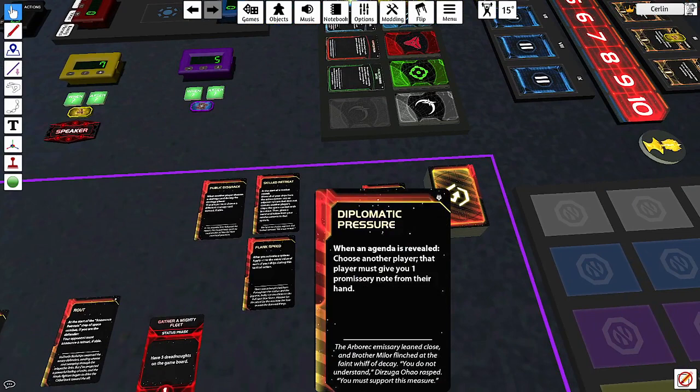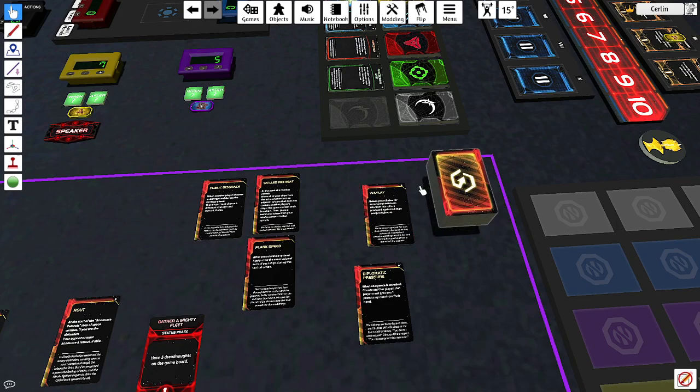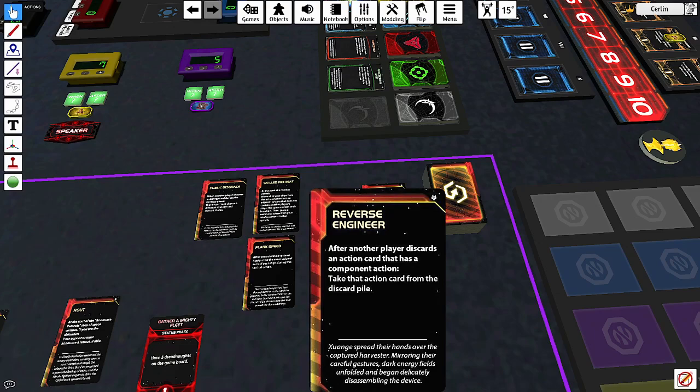There are also agenda phase cards — I'll do a full video on the political phase later. For example, 'Diplomatic Pressure': when an agenda is revealed, choose another player — that player must give you one of their promissory notes. Somebody played this on me last game and forced me to hand one over. We haven't talked much about promissory notes yet — I'll cover those in a future video. There's also 'Waylay' and other agenda ones.